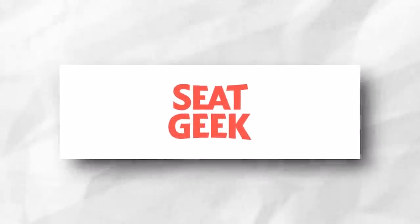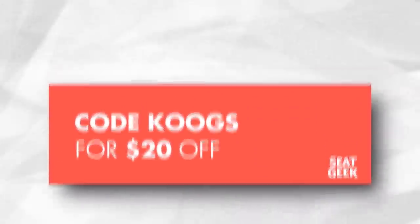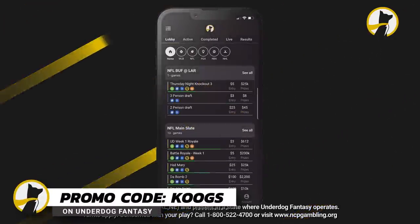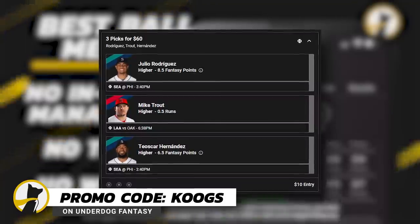As we search for a game, remember if you're going to any baseball games, make sure to use code COOGS on SeatGeek to save $20 off your tickets. And check out Underdog Fantasy — it's the best place to play daily fantasy sports. These are my picks for today's games. You can use code COOGS and they'll match your first deposit up to 100 bucks.